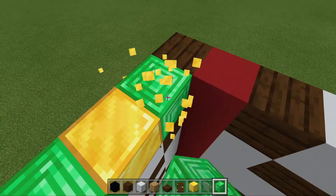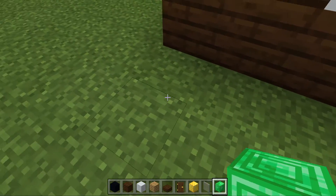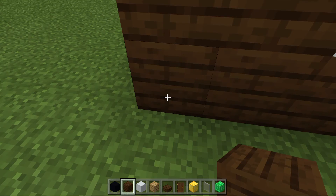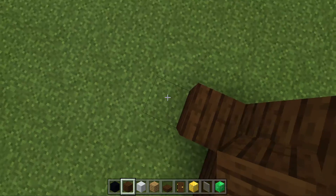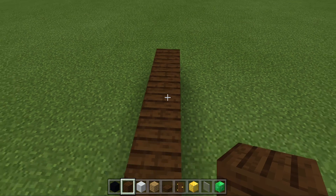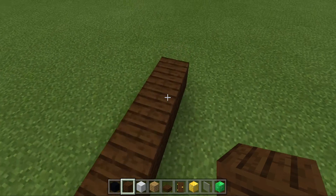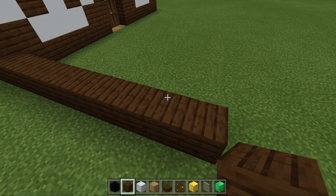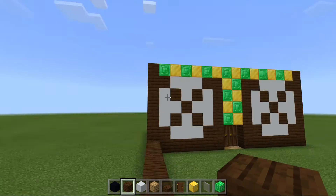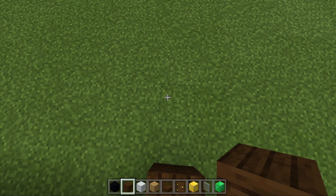Now we're going to start making the back, which will be where the animals are put in. We're going to put some dark oak and do that. This should be about one, two, three, four — I lost count, so if you can count it I'll put it in the description.